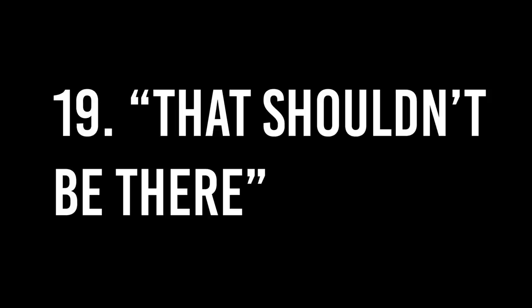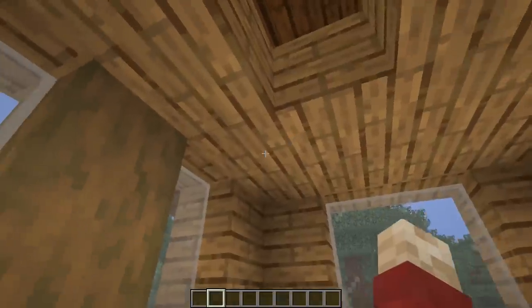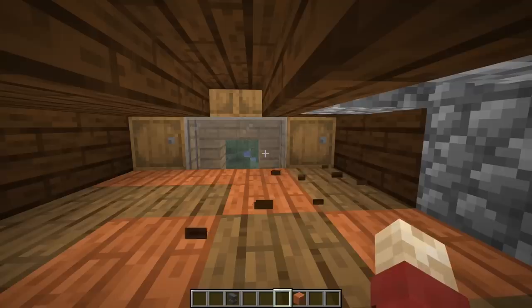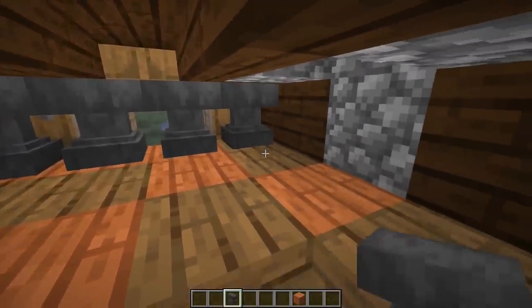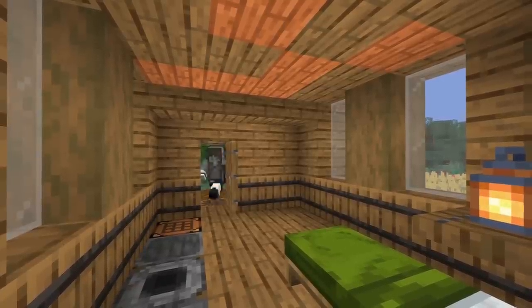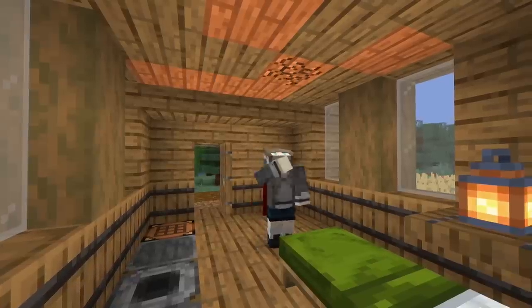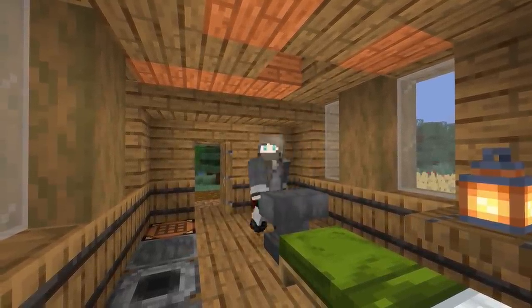Number nineteen: that shouldn't be there. Enter your friend's house and remove some of the ceiling blocks, replacing them with a slightly odd color such as acacia. Then go into the ceiling itself and add a bunch of anvils. They will walk into their house, think 'that's strange,' and fix their roof — just to find a bunch of anvils falling on them. It doesn't matter which part they try and break; they will all fall down.